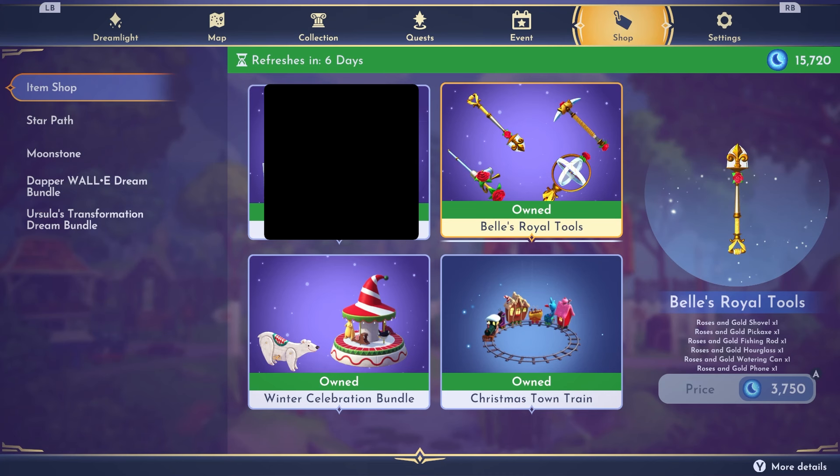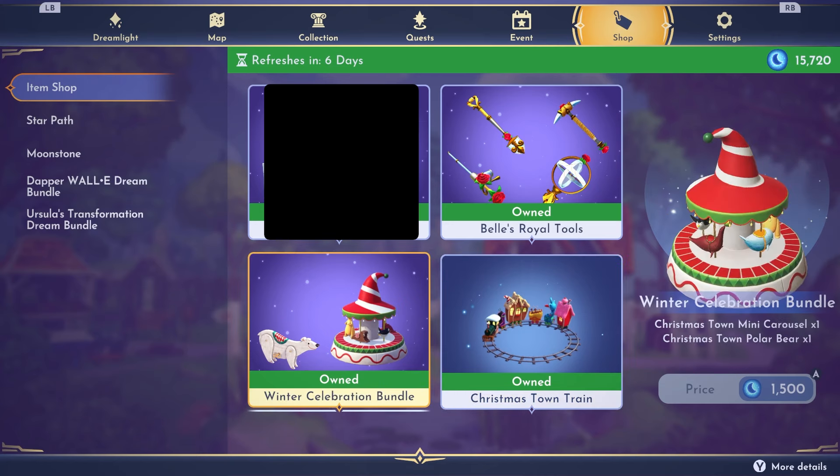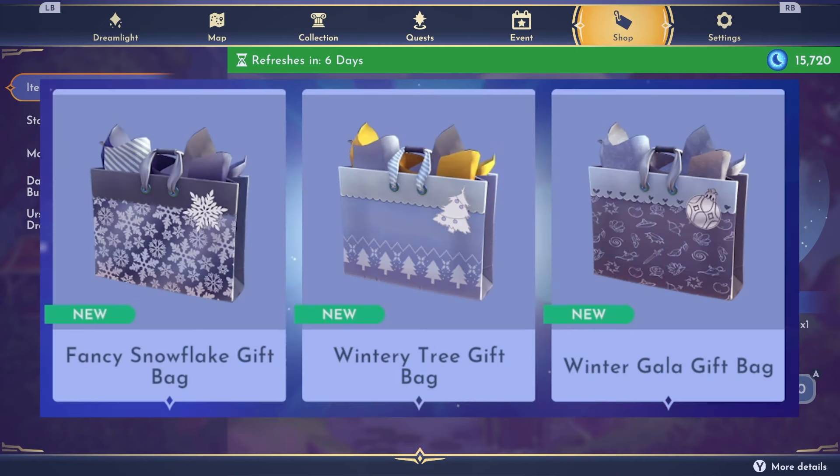Three of the items in the premium shop this week are returning items and they are some of the best items in the game. If you have the moonstones to get them all, I recommend doing that. However, if you only have a couple thousand moonstones, I'd totally skip the royal tools and get the other three items. And if you can afford only one — are you guys ready for the reveal? Buy these new gift bags. The Dreamlight Valley team has given us new accessories. How adorable are these? We've got to go try these on quick so you can see how awesome these new bags look.